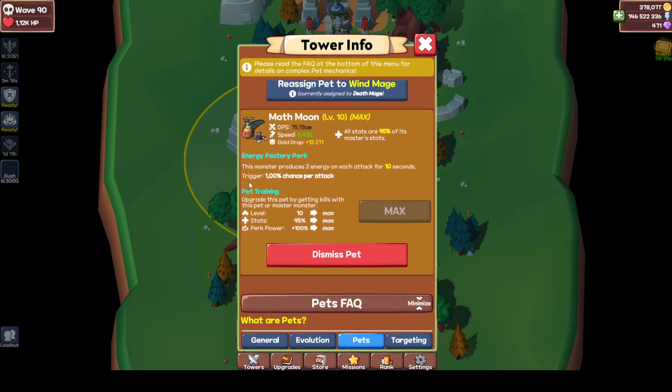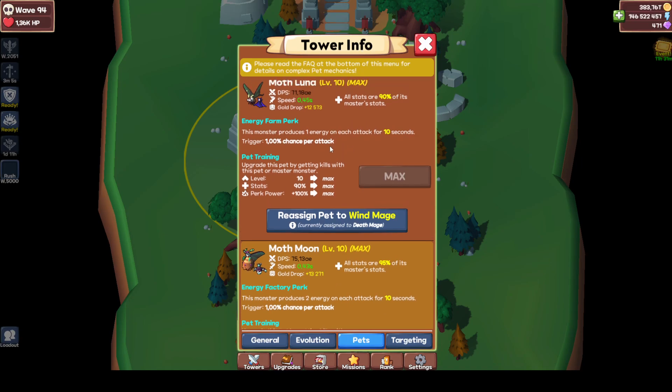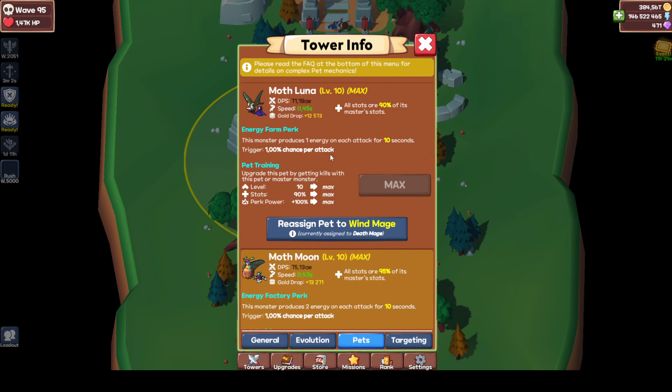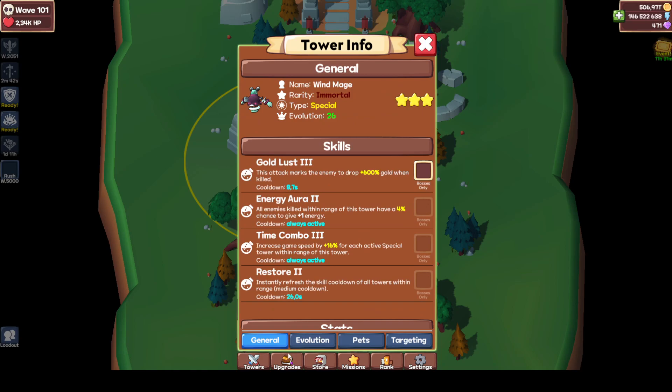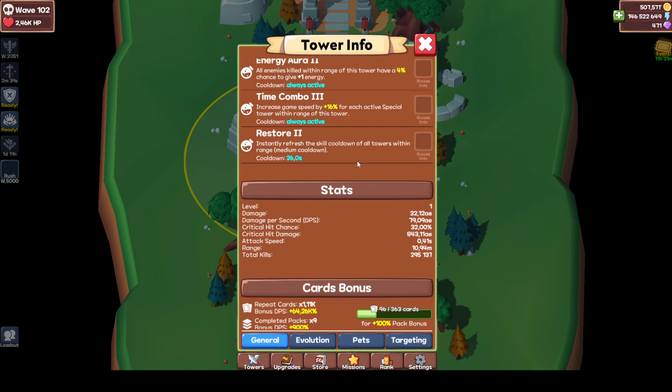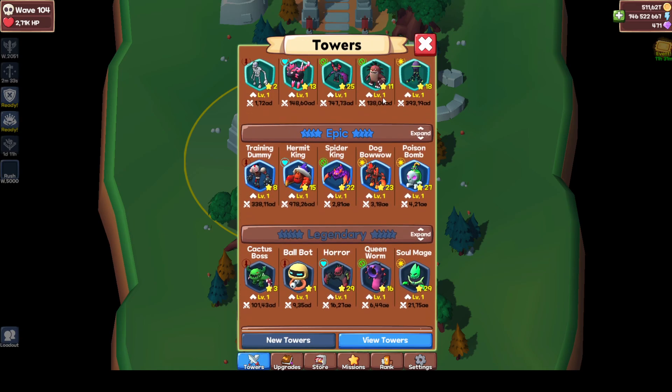So how does this work? There's the Energy Factory perk and the Energy Farm perk. This monster produces one energy on each attack for 10 seconds, and this one produces two. The trigger is 1% chance per attack. So basically whenever the Moffs attack — and this is their attack speed — they have a chance to activate this trigger. Then the monster will generate energy based on its attack speed.